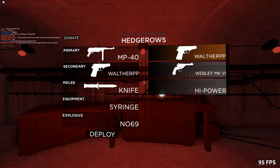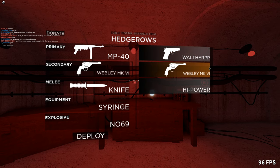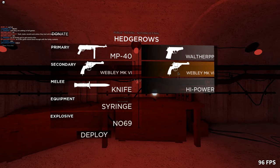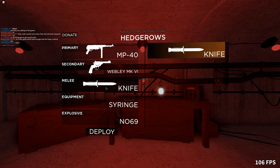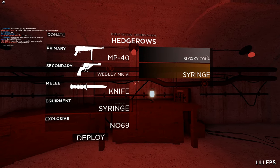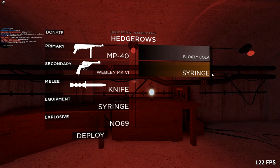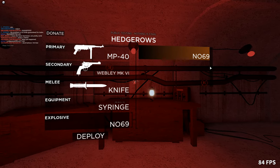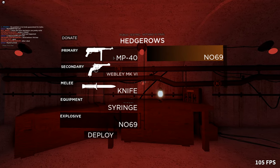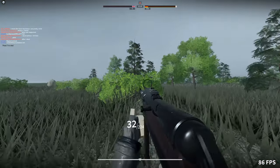For secondaries we have the Walther PPK, the Webley MK-6, and the High Power. The High Power is just like the Walther but with more ammo, and the Webley is a revolver-based weapon. With knives there's a scroll wheel, which is exciting, but there's only one knife currently. For equipment there's healing — you've got the Bloxy Cola to heal yourself, or you can go around as a heal main and syringe people. For explosives we have the number 69 grenade. We're gonna rock the MP40, because I've used enough snipers.